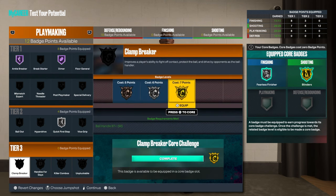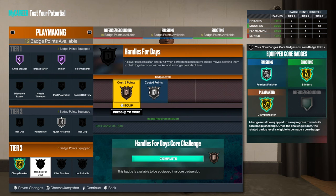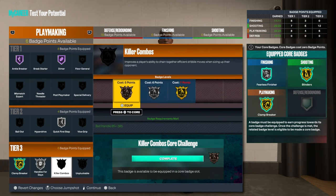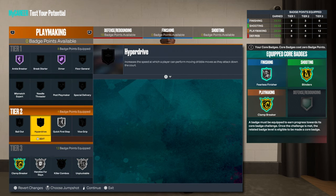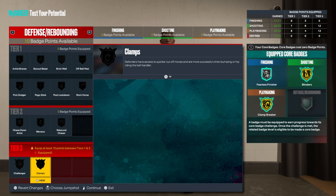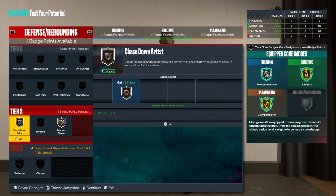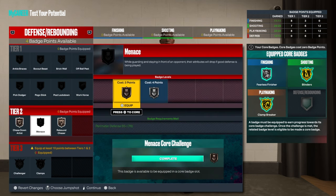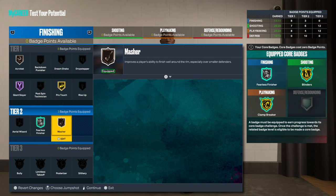Clamp Burger would probably be good for him, fighting off contact — he's real good at contact. That way you don't get ripped. I don't know how the badges are going to be this year, I'm just choosing what makes sense. Rebound chaser if you want to be able to get boards. He doesn't even get many blocks — menace, might as well throw that in.